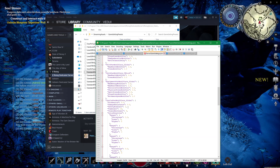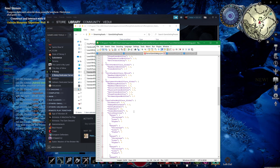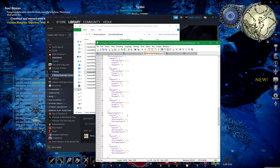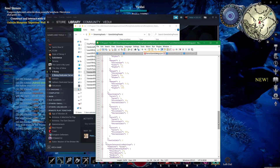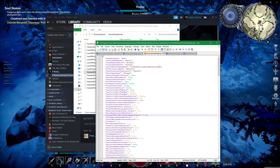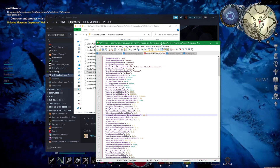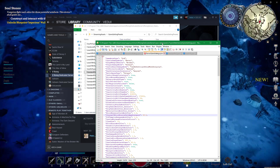Some settings are more straightforward — tomb limit (how many tombs you can have), vermin nest limit, and so on. You can just change them directly. If it seems obvious, play around with it. Make sure you keep a backup of your ServerGameSettings.json — take a copy and put it somewhere else so that if you mess it up, you can copy it back, because otherwise you might have problems with the server not starting.